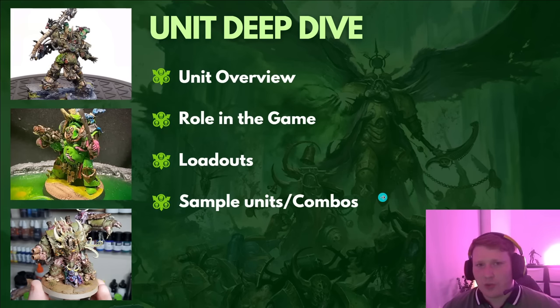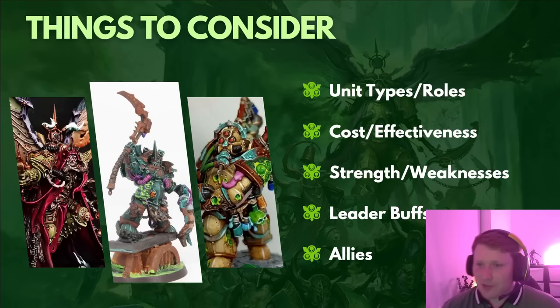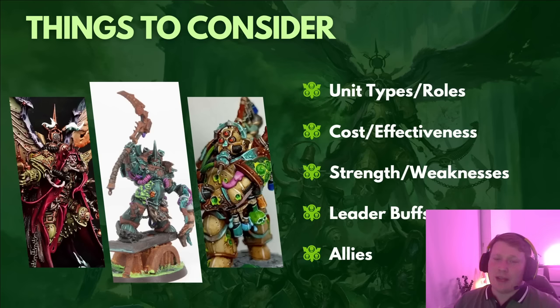Things to consider: unit types and roles. You're not going to use a Cultist unit to deal massive damage — that's not its purpose. Cultists are there for screening. We'll look at cost effectiveness too — it's great if a unit can table an opponent, but not if it costs 5,000 points. You can have quite bad units that are cheap enough to become efficient bodies. We'll cover both the strengths and weaknesses so we can avoid putting units in bad situations and maximise their strengths.